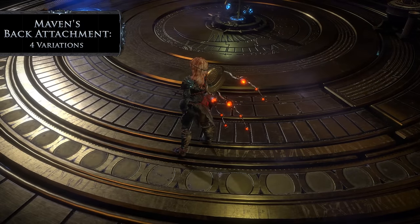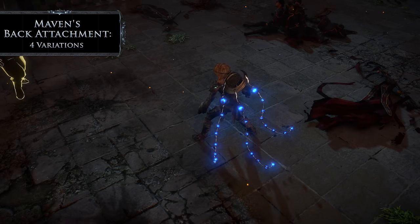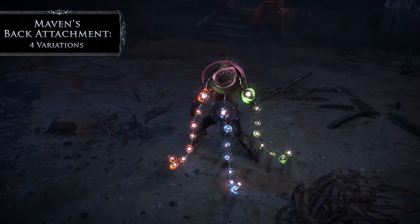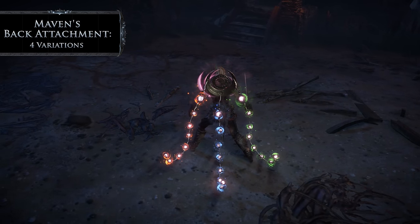The Maven's back attachment expands the more endurance, frenzy, or power charges you have, with the orbs activating when you gain charges. There's also a variant that reflects all three charge types.